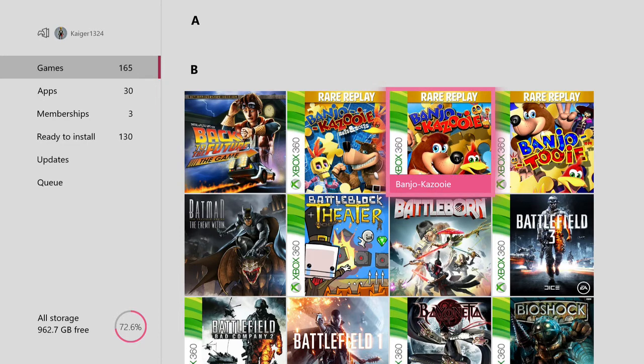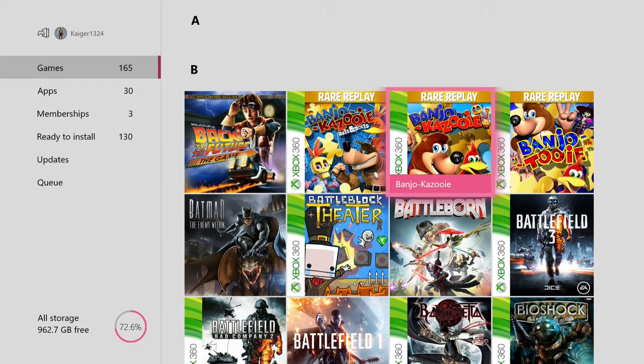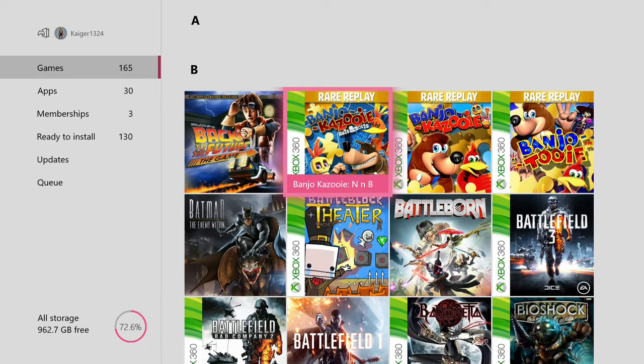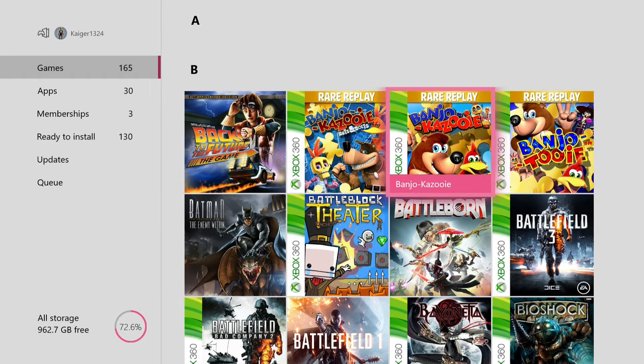Then we have the Banjo-Kazooie games — Nuts and Bolts, the original, and Banjo-Tooie. I've got these in the Rare Replay but they're also in the Game Pass as well. Nuts and Bolts is a pretty cool creative game — you can create some pretty cool and over-the-top vehicles. It's much more different than the traditional platforming games. They're classics on the N64, so it's nice to have almost an HD remake of the originals. But I never grew up with an N64 so I don't really have a lot of nostalgia for them.